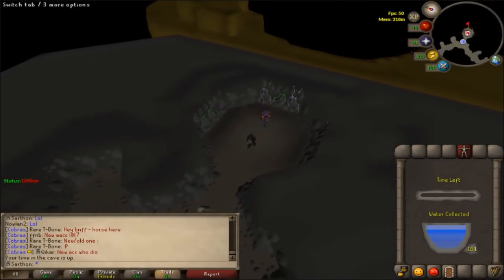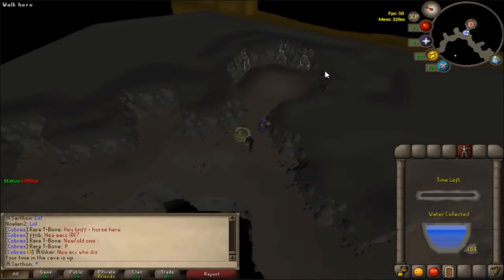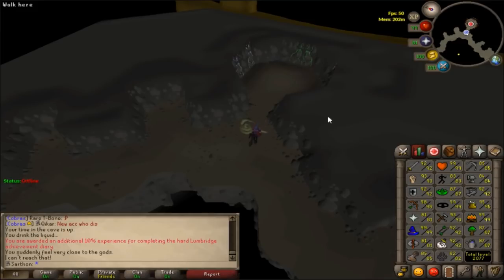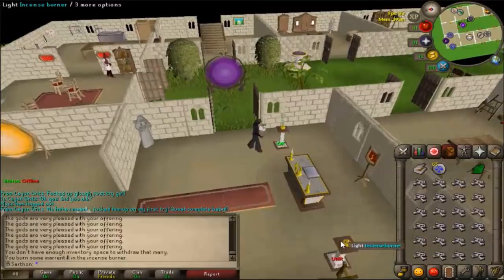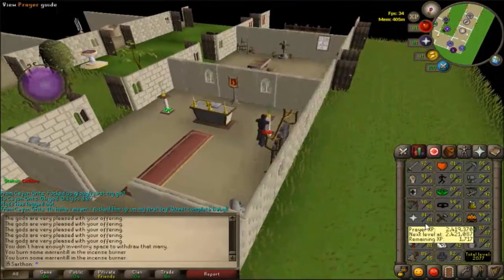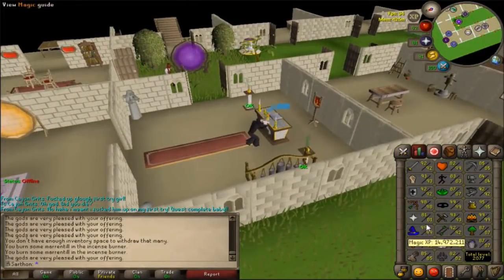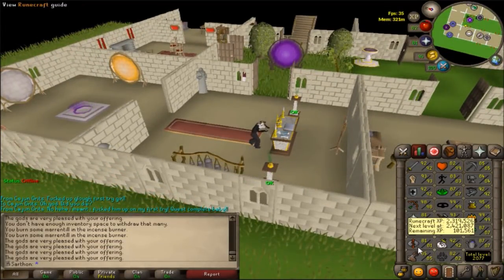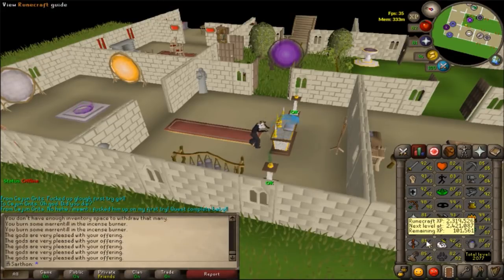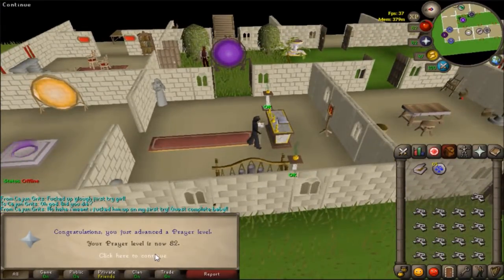That is officially the most amount of tiers I've ever gotten — 161 tiers of Guthix, that's nuts. I didn't even see the XP drop, but I would guess around 11 or 12k. So pretty much I'm seven bones away from 82 prayer. I just thought I kept putting my tiers of Guthix into prayer because it was my lowest skill by XP, but my runecrafting is 81 so I figured I might as well knock out 82.